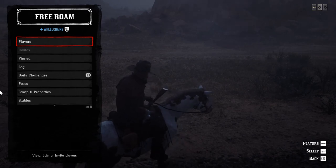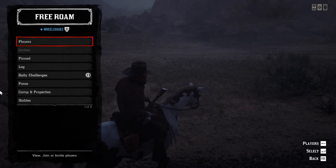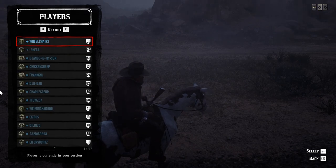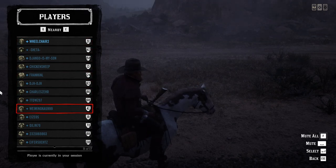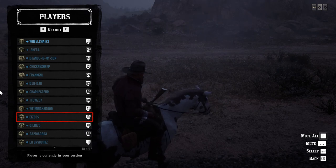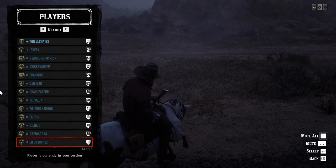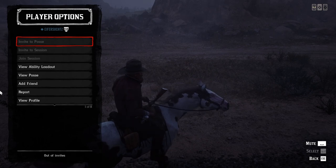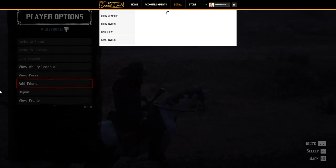To add a friend in Red Dead Redemption 2 on PC, press L on the keyboard to open the menu, then choose Players and press Enter. You'll see all players in that session, so select the friend you want to add. Press Enter and it will show you a menu with the option to Add Friend.